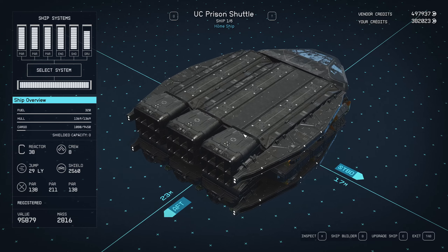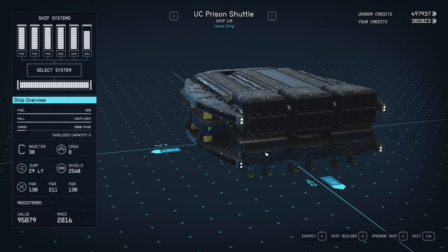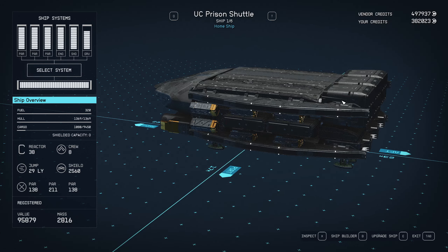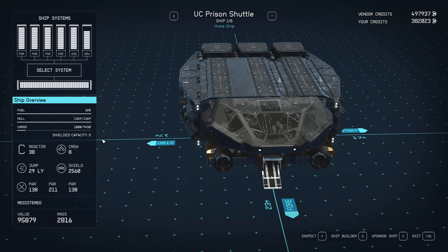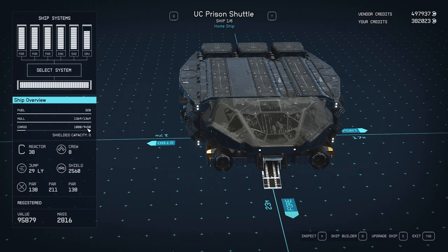The only trim pieces on it are these two front Nova braking thrusters, the wings which are needed to hold the three engines on the rear, and the three landing gears on the tail — because they only have side connecting points. I needed something that could connect the engine to the fuselage, and these Deimos wings worked just fine for that. It's not an elegant ship but it gets the job done. With my payload buff I have 9,450 cargo.